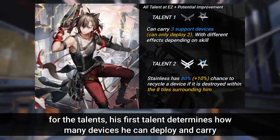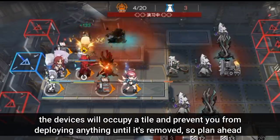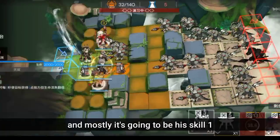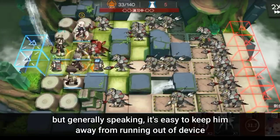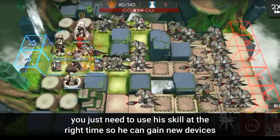For his talents, his first talent determines how many devices he can deploy and carry. At E2, he can deploy 2 devices and carry 3 devices at the beginning of the battle. The devices will occupy a tile and prevent you from deploying anything until removed, so plan ahead. He can run out of devices — mostly with Skill 1 — but generally it's easy to keep him from running out. You just need to use his skill at the right time so he can gain new devices.